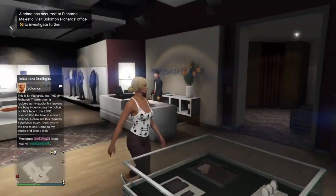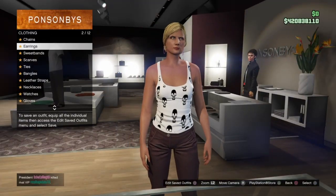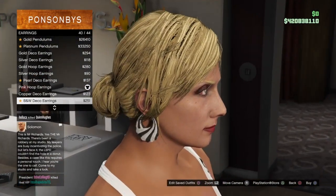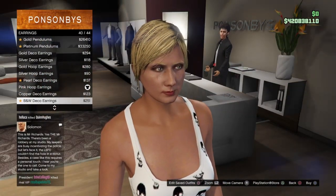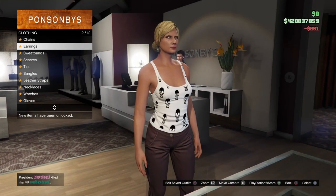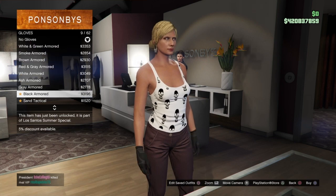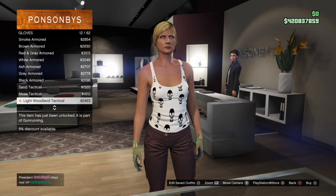Make your way over to any clothes store. Once inside, go to the accessory section, scroll down to earrings, and equip number 40 — the B&W Deco earrings. Once equipped, before you back out, go to gloves and select number 12 — the Light Wooden Tactical Gloves.